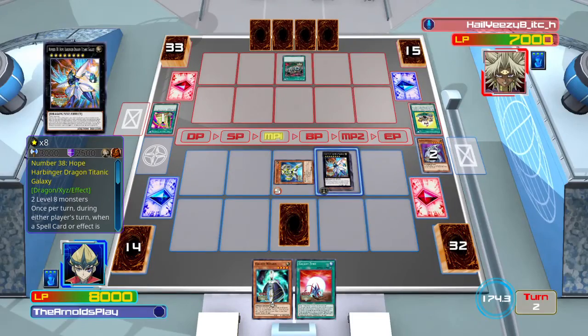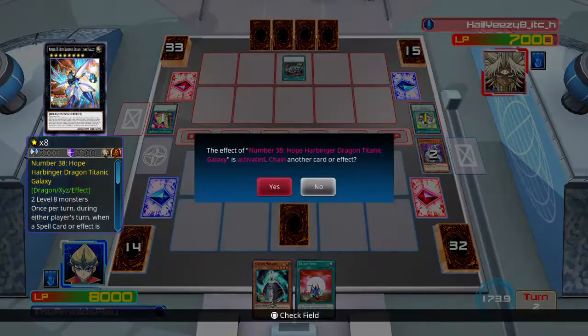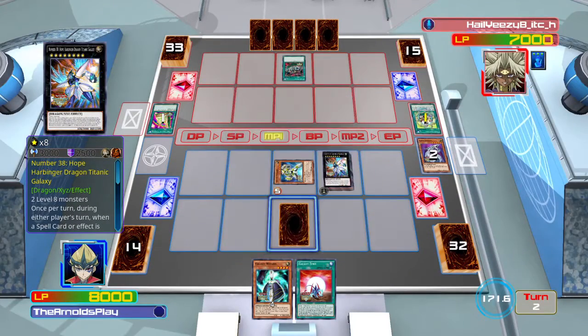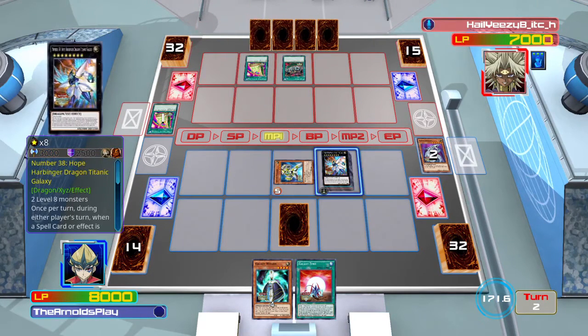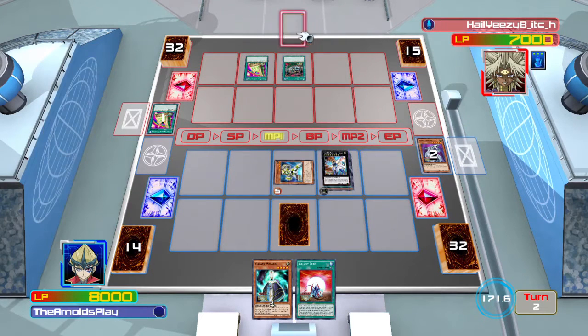My opponent has decided to play Toons today and has started with their key card, Toon Kingdom. I'm going to respond with Hope Harbinger's effect and negate Toon Kingdom, because it's a very annoying card — it protects all of their monsters from being destroyed by banishing cards from my opponent's deck, which can be very frustrating. They then play Toon Table of Contents again, which is going to allow them to search out another Toon Kingdom.